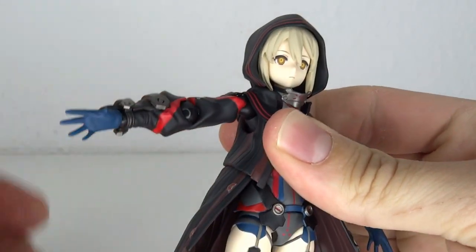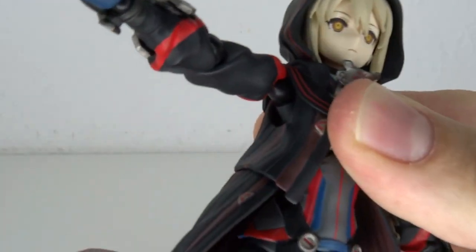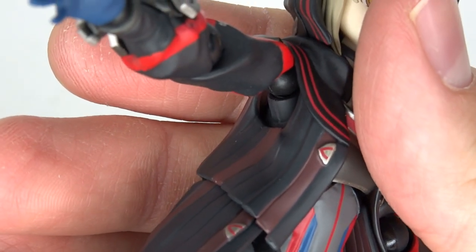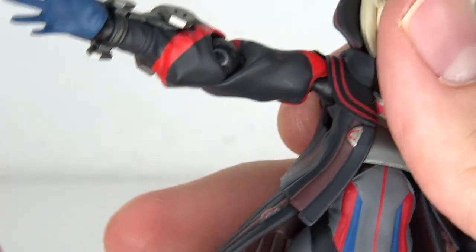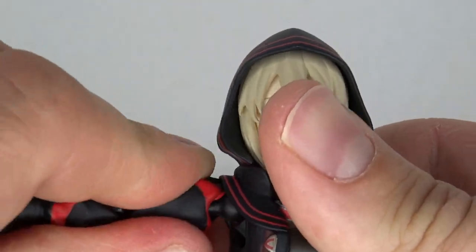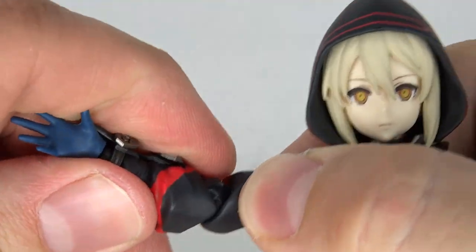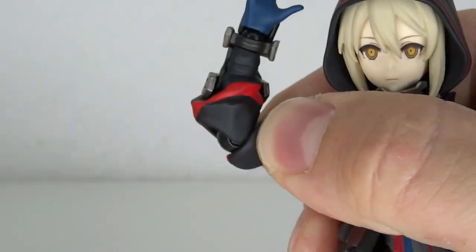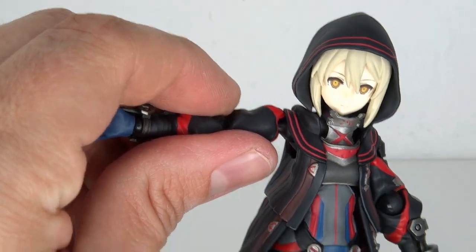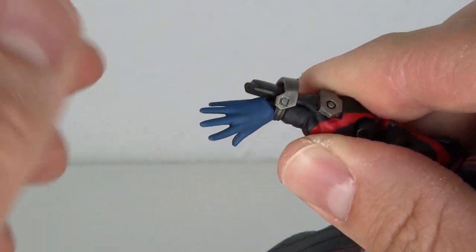Now for the shoulders — you have the double ball combination, which is what I'm always saying. Except for this one. It's just a ball hinge connected into a peg. What a downgrade. So it goes up and down, you can swivel it on the peg, and it doesn't really move forward as much. Then you have a ball hinge in the elbow, and the classic ball hinge also in the hand, so you can bring that back and forth and also rotate it around.